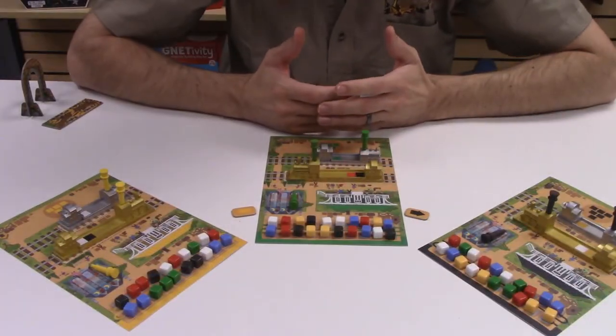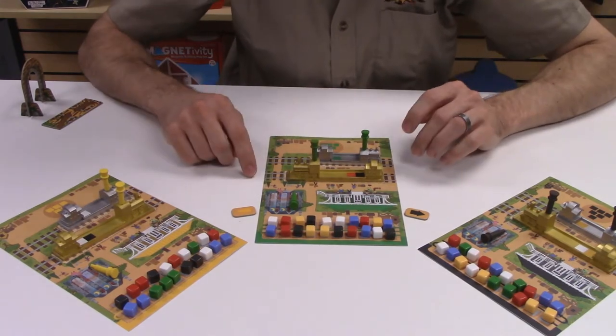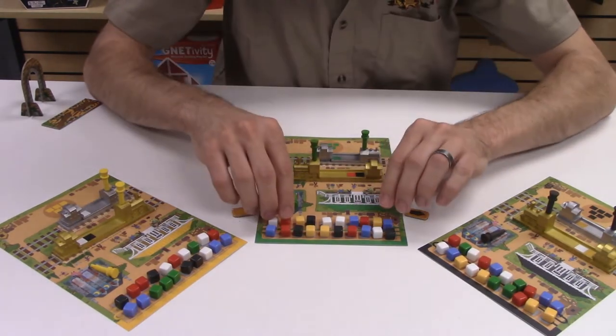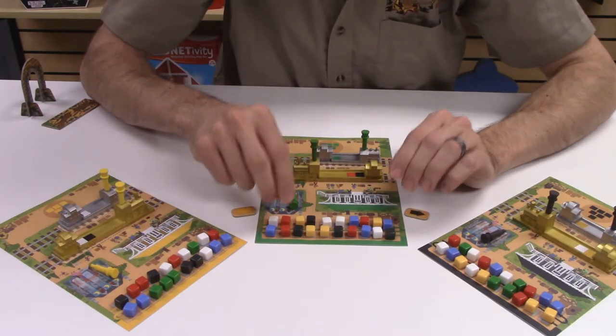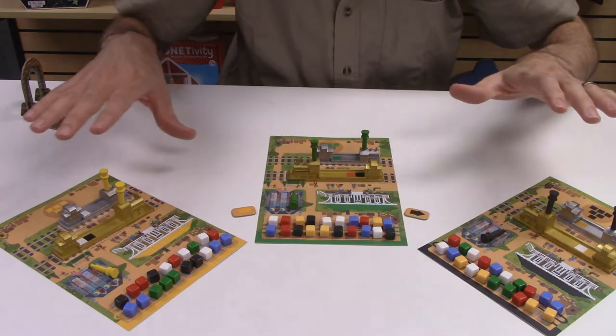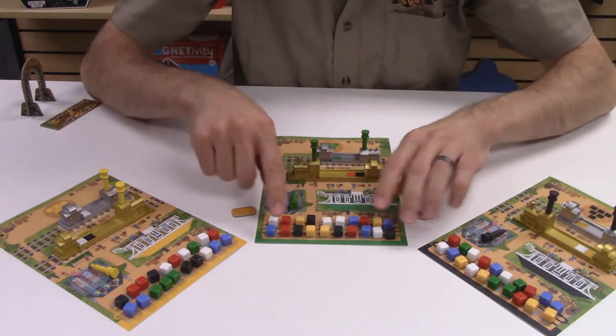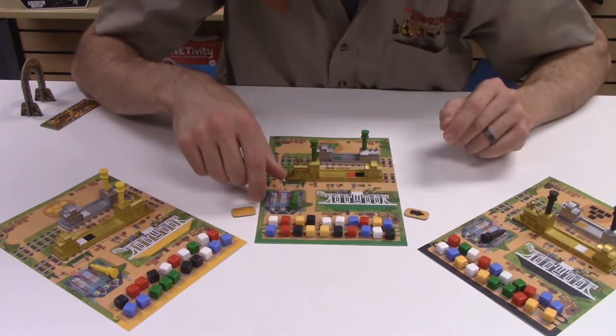Welcome to the trainee chaos that is Rail Pass. In this game, we're each going to oversee cities with rail lines passing through. Now those cities have cargo, but none of it is the cargo that city needs. So our goal in this game is to get as much cargo as possible to the correct cities of the matching color. My green city has no green cubes to start — our goal is to change that.